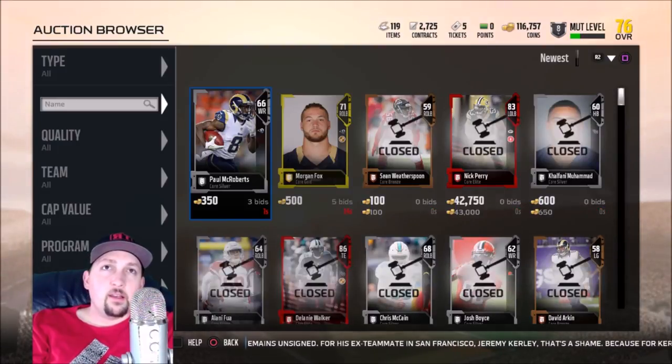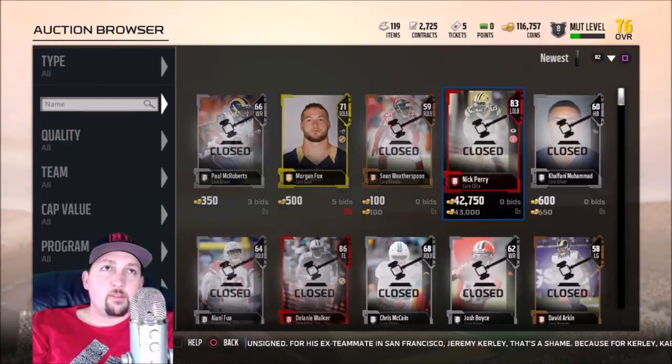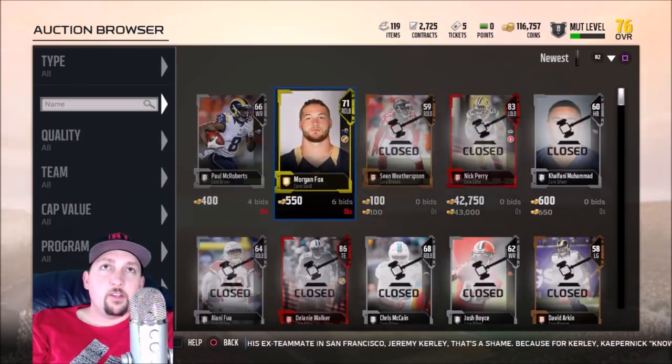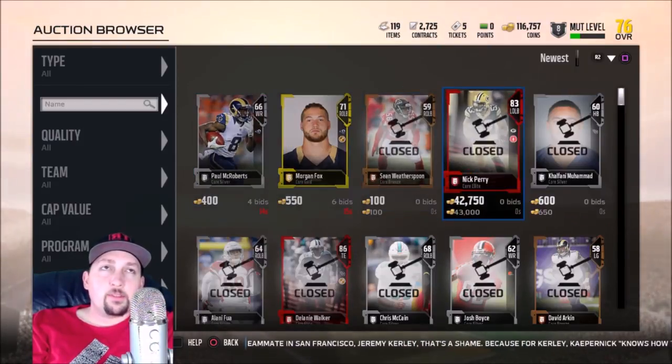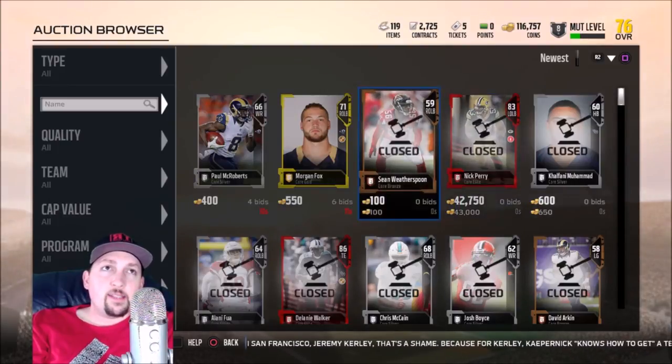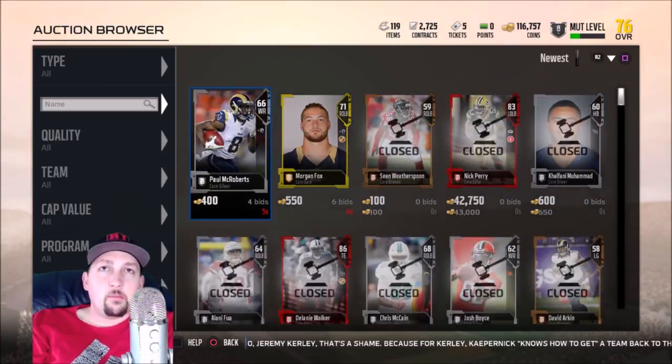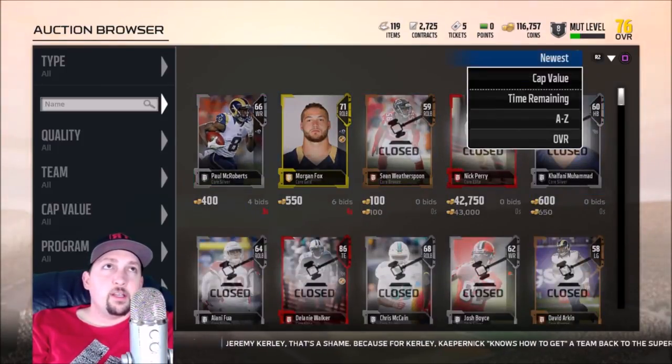You also have the Newest tab. A lot of people who snipe use the Newest tab because if somebody puts something up and makes a mistake — like if somebody listed Nick Perry for just a couple grand — being in the Newest category gives you the best opportunity to grab him before anybody else. So if you're really trying to snipe, the Newest category is great in combination with a few other filters.